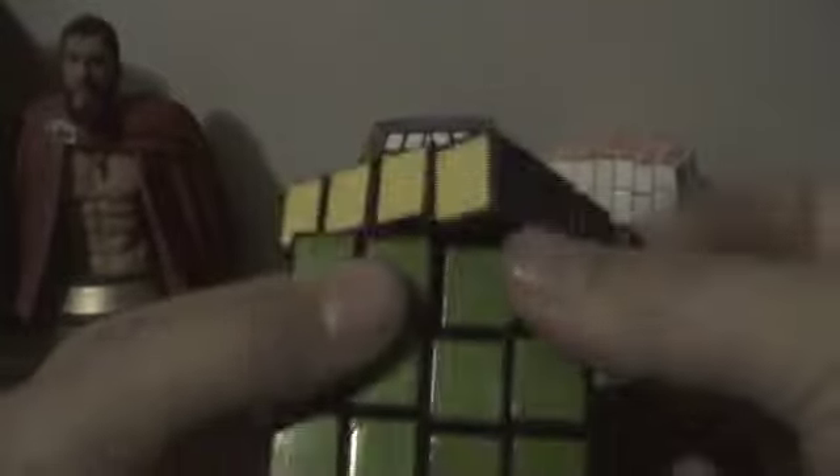This is my 4x4 that I modded. I avoided the Squircle mod because that messes up your cube. I also modded the stickers — you take a high grit sandpaper and go over the stickers, and it feels like texture tiles to be exact. I sanded it down the sides.